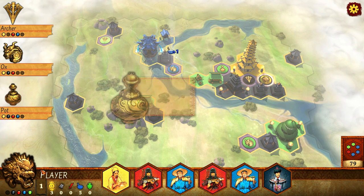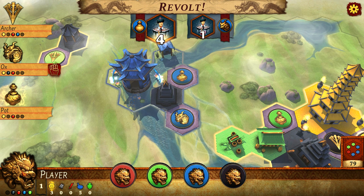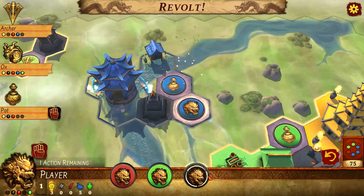Now here's a little strategy tip: if you see one of your opponents has just had a revolt and has gone all in on spending governor tiles, it may be worth a challenge. So I'm going to do a revolt here on the off chance that the opponent literally has nothing to give. I go all in — I've got my three there.